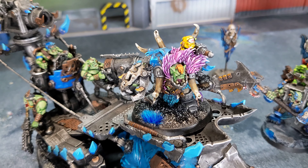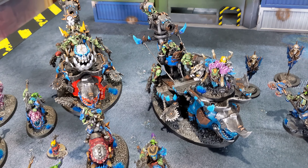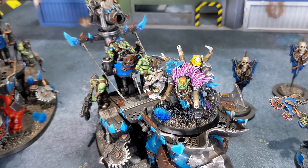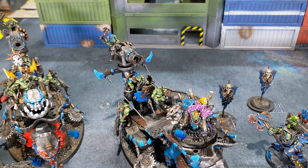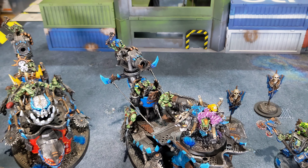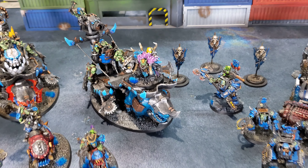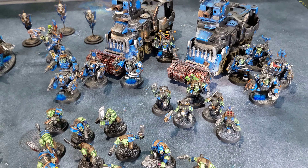One patrol is Beast Snagas, with two units of ten Beast Snagas boys as my troops. I have a blue and a red squad, and mirroring that are two units of Squighog boys — red and pink — along with two Smasha-Knobs. Right here's my converted one.